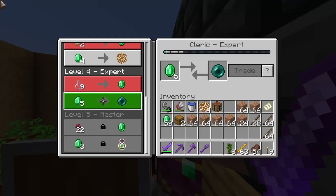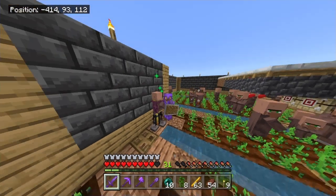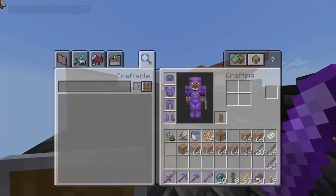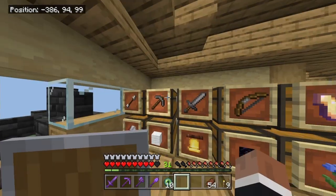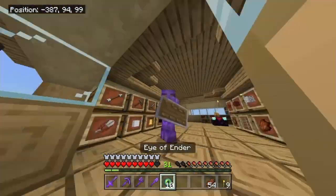Let me go to sleep real quick. We actually got all ten enderpearls, which is actually kind of crazy. We're level 31 — let's just turn these into eyes of ender. Now we have ten eyes of ender, which means it can lead us to the Ender Dragon. Now, before we defeat the Ender Dragon, let's get our tools sorted so we can actually do it right.